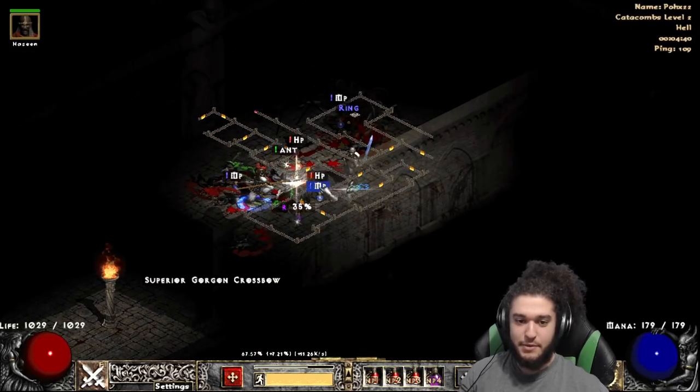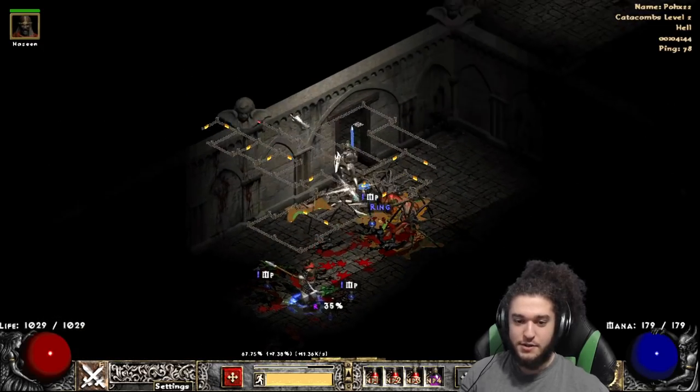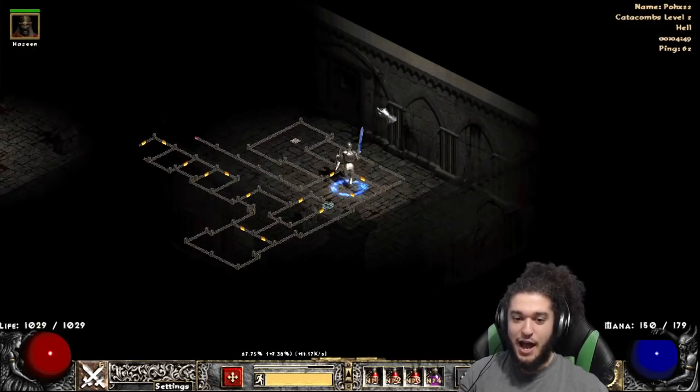My chat makes fun of me a lot because I always blink into Might packs, but because the merc is always so slow I always have to Joust to get him in there or else he just dies.